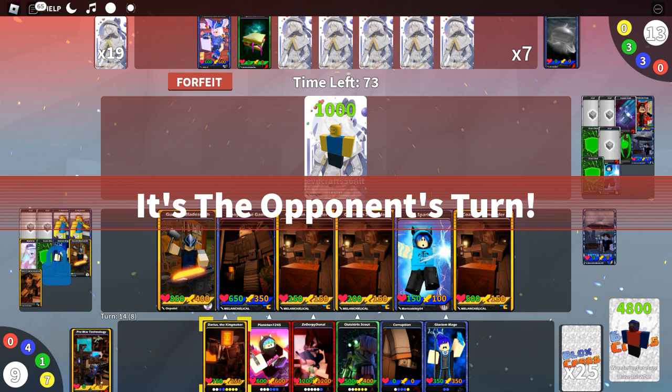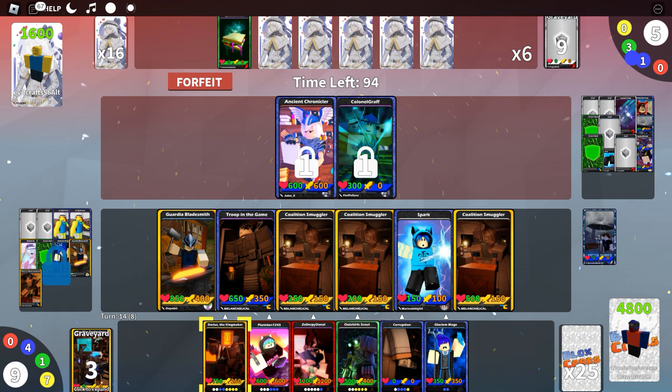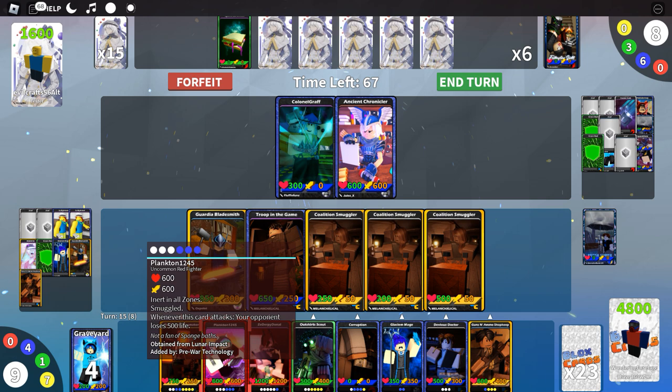How many smuggled cards have we cast this game? At least a few of them. Our enemy cards — we're going to lose some power, oh well. Let's go in and attack. We're using British Summer to try and get more cards. Play Darius the Kingmaker now.